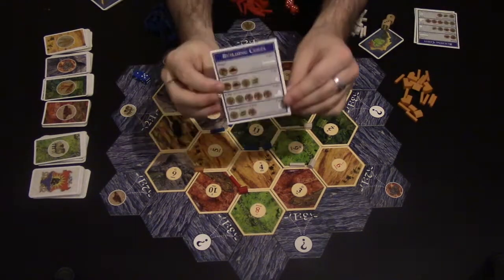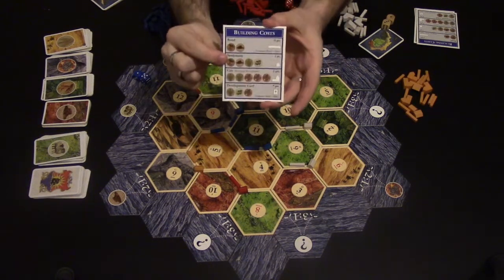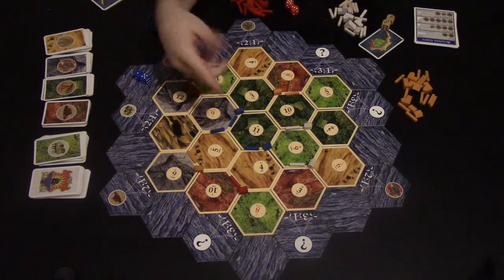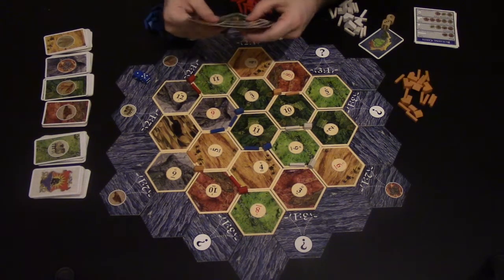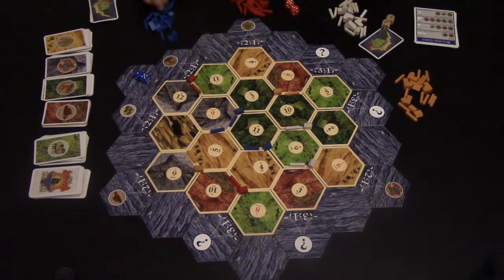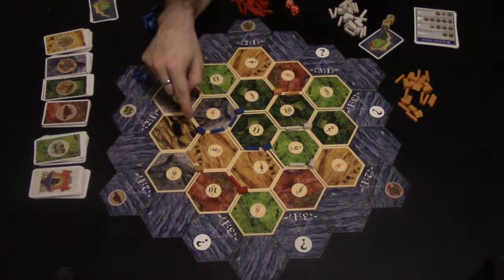The second thing in your building costs chart is a settlement, which requires one wood, one brick, one sheep and one wheat. Say it's blue's go — he can do more than one thing per turn. He's built this road here, and if he paid a wood, a brick, a sheep and a wheat, he may build a settlement there. He doesn't actually have any brick, which is why he was wanting to trade for it earlier.